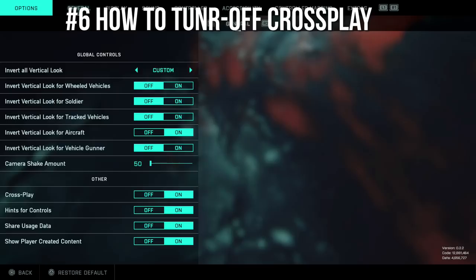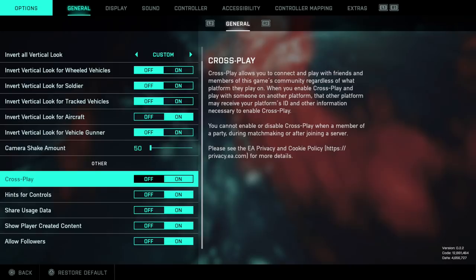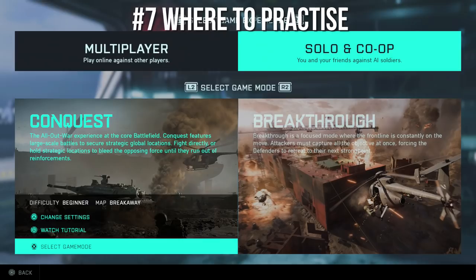Tip number six: here is where you can turn off crossplay. I've seen a lot of people wondering where this option is. If you go to the options, it's literally one of the first rows you'll find it. Here you can turn off crossplay if you don't like playing against PC players — or if you're on PC and don't like playing against console players. This is where you can turn this off.